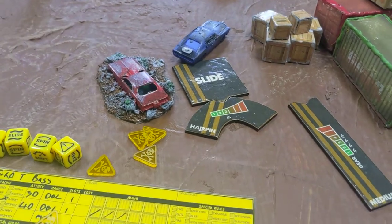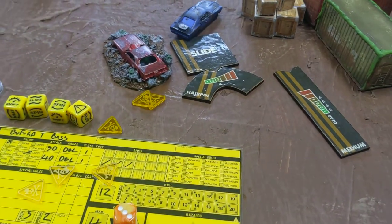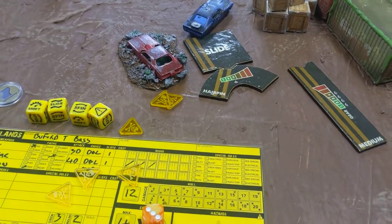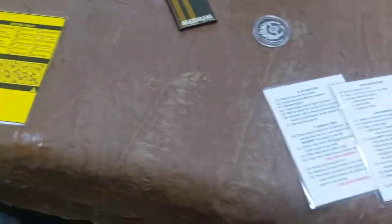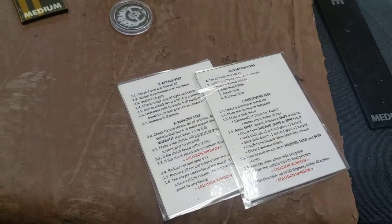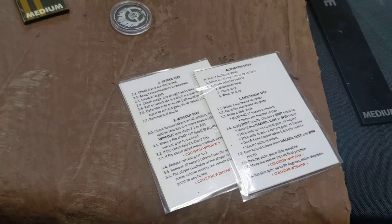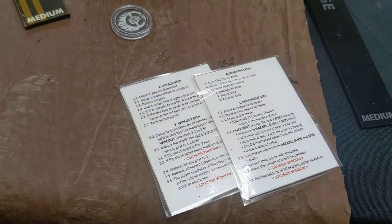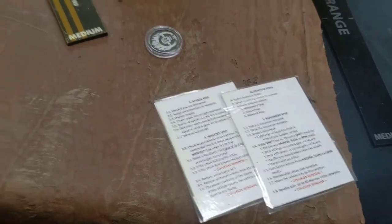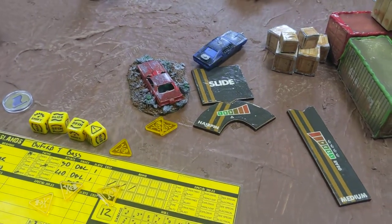A hazard result is once again a hazard — and if you get six hazards, your car wipes out. How you wipe out, how you shoot, and how you get in a collision: all of those details are going to be recorded on a very simple reference sheet you'll have in front of you. It's going to tell you what comes next, when and how to shoot, where collisions happen, how they happen, and how many dice. It's all very simple and all recorded, so you don't have to think about a lot of it.